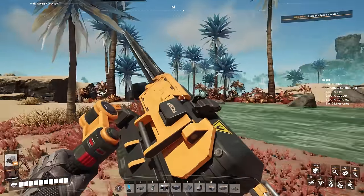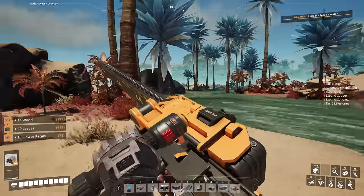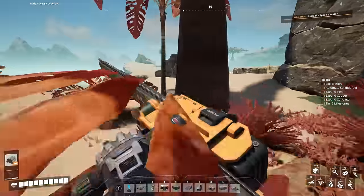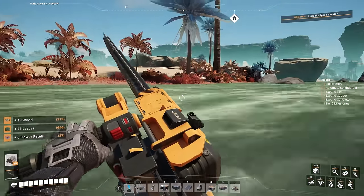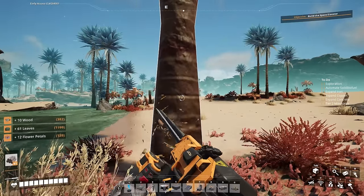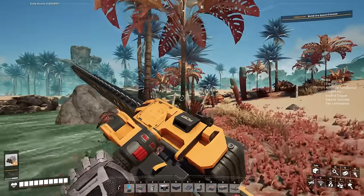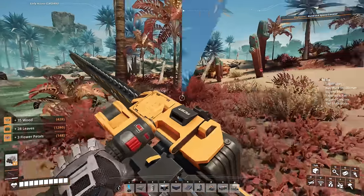So now we're just going to continue cutting wood and following this river. You need a lot of wood and leaves, and it's best if you can minimize the amount of times you go out to cut trees in your playthrough, because the more you go out to cut trees, the less you're building your factories — which is the whole point of this game. We're keeping an eye out on power slugs and I'm going to keep going until we reach this platform in front of us that has a more condensed amount of trees.